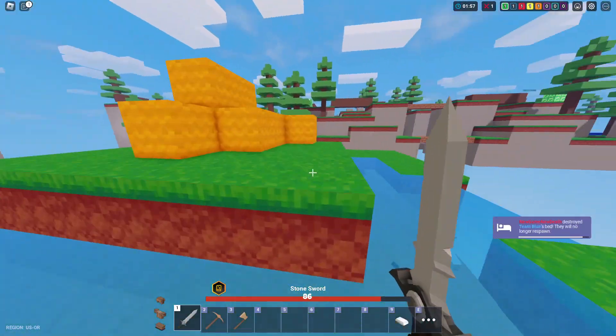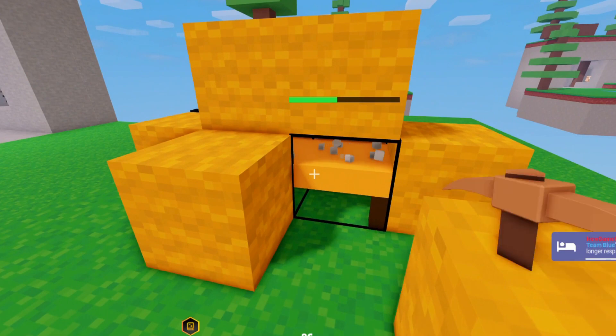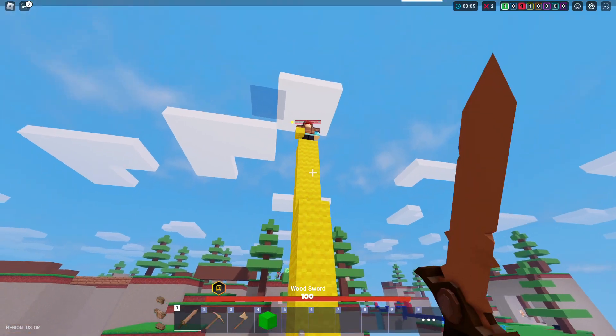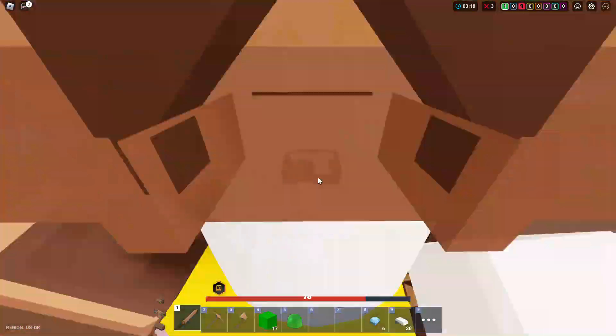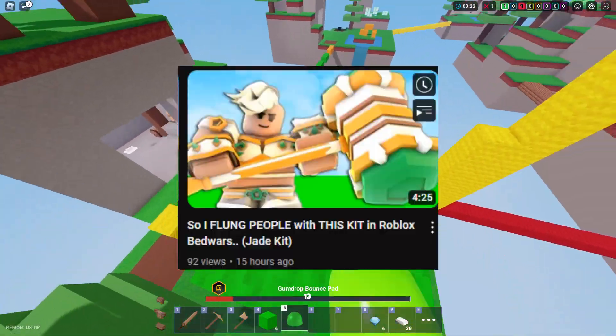I got a stone sword now — and he falls into the void. Just gotta break his bed, and yeah, his ability isn't gonna work when I'm full HP. He flash-lobbied, of course. Okay he jumped down on me — this man's dead. GGs. It's been like 10 seconds and now there's a dude here with the jade kit.